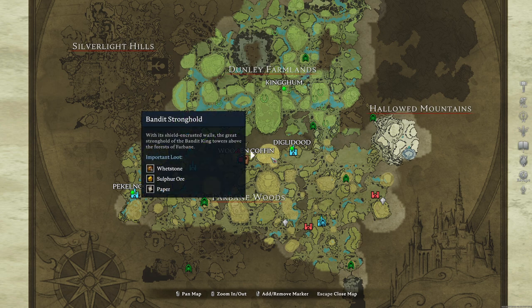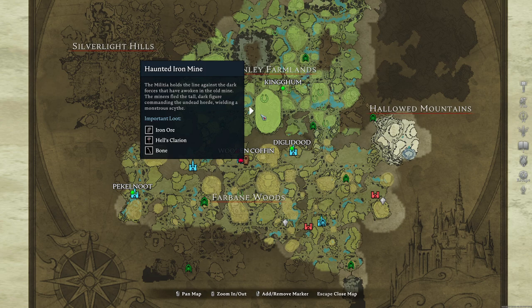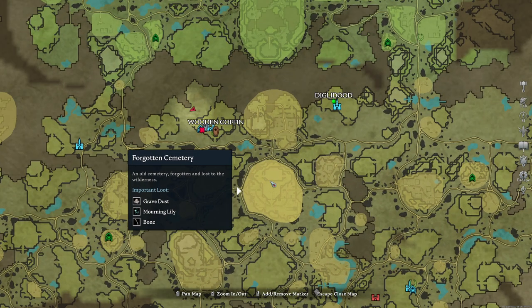When looking at your map, you'll notice some yellow highlighted areas. If you hover over this, it will display what resources can be found here. Very easy to miss, but invaluable to know.